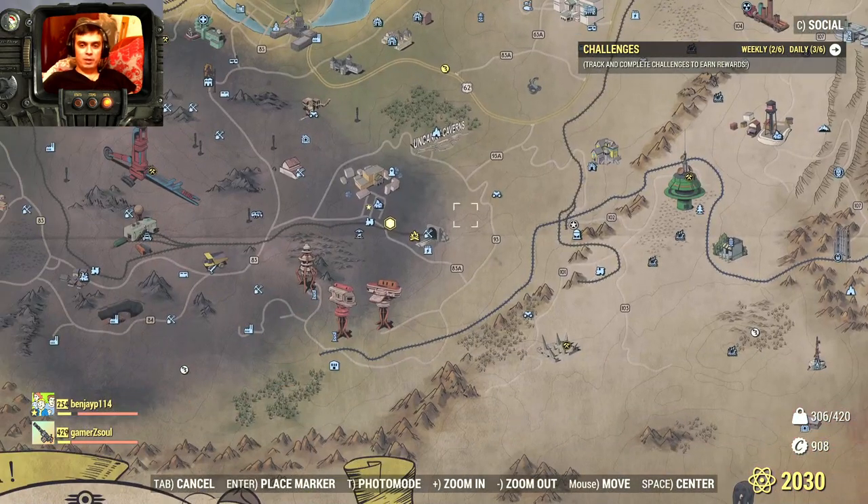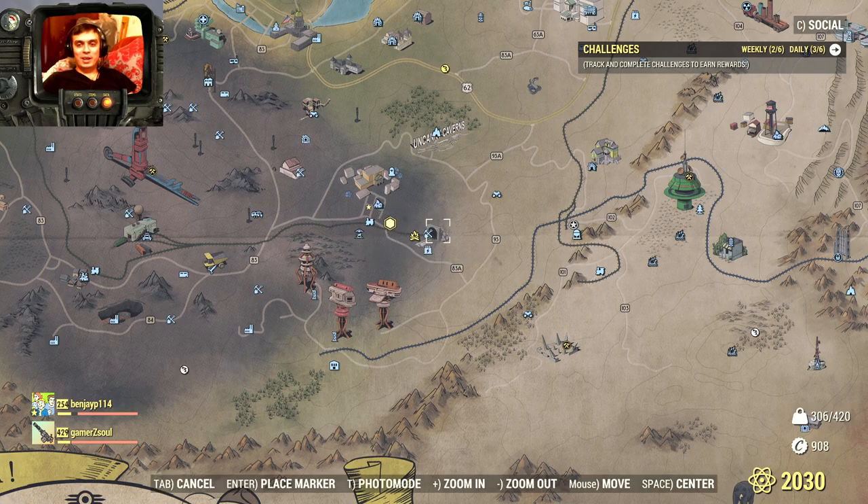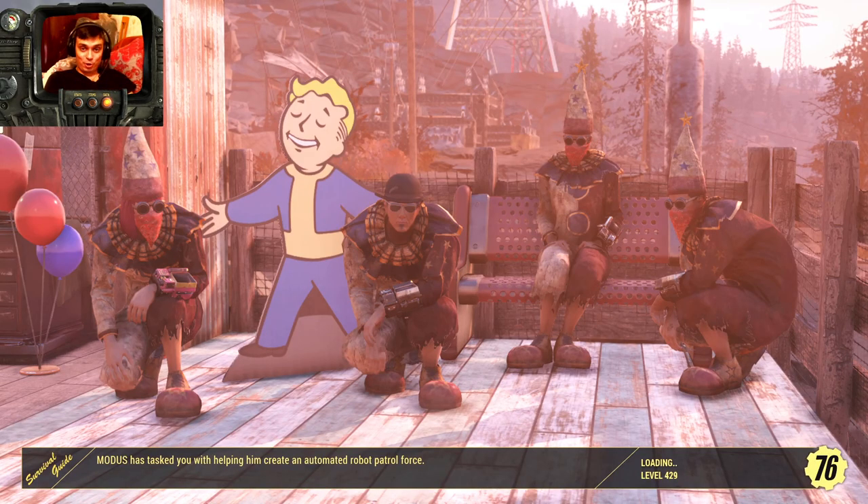In terms of events — if you see this type of event, definitely go for it, because those are going to be Scorched. I got 3 maximum from just that one event. Also, there is an event at Fort Defiance that spawns Scorched, so essentially you still have a chance of getting a Santa Scorched.